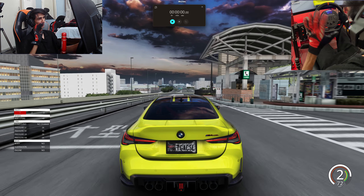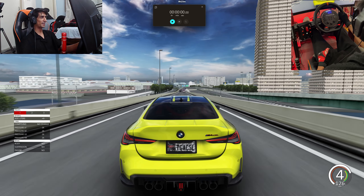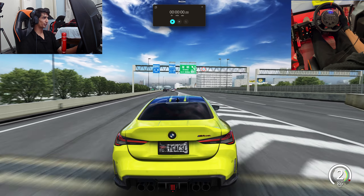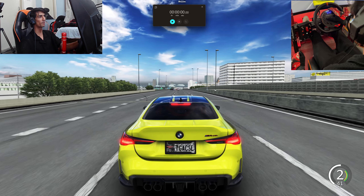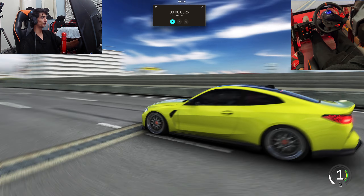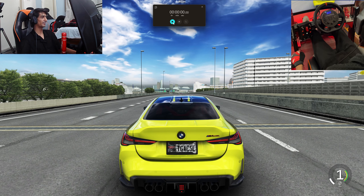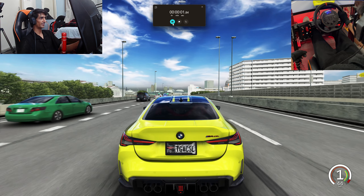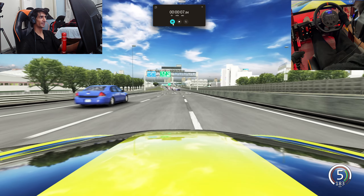Here we go boys, we have our first competitor — the BMW M4 CSL. It has close to 800 horsepower, it is tuned to cut up and go through traffic very quickly while managing grip and body balance. We are on the TGA server, a server known for its dense traffic. Our BMW is ready — three, two, one, go! Here we go boys, our first run of the series in a BMW M4 CSL.